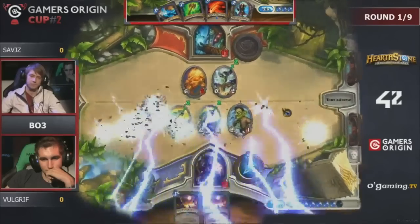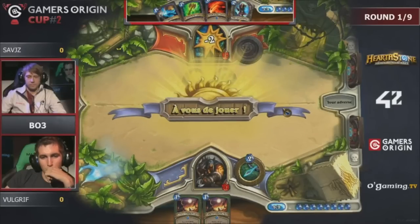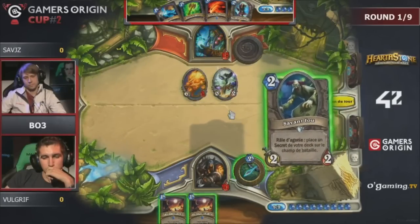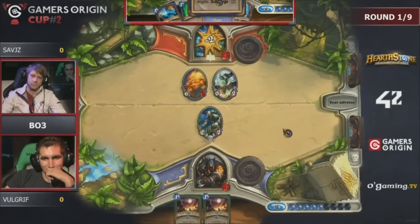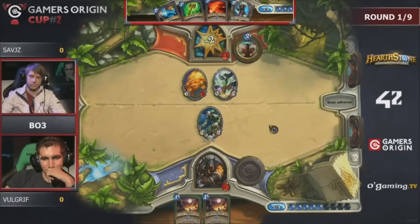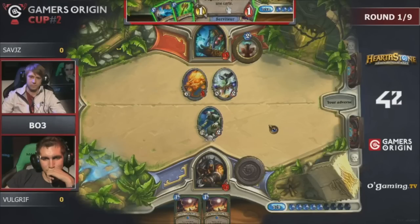Maybe he's happy because he was so unlucky to draw the Flares and now can't even cast them because they're on his stealth minion support. He has the Mad Scientist and passes — he did the hero power. If you kept the Flares early on, it doesn't make sense to use them now if there's no value — you're not even using the effect.